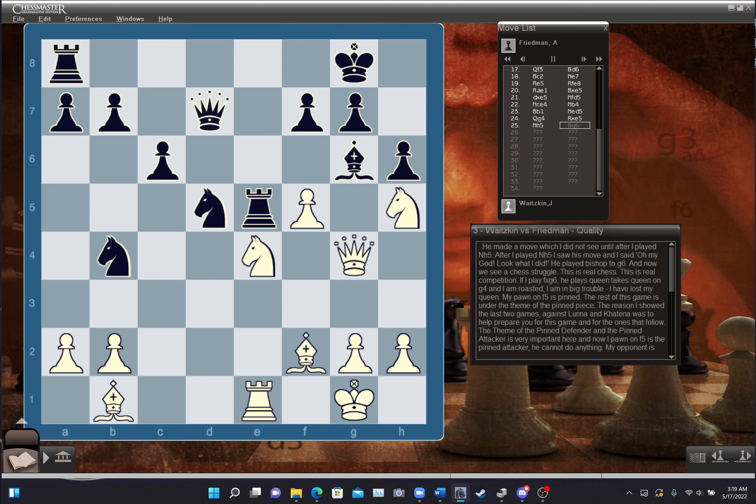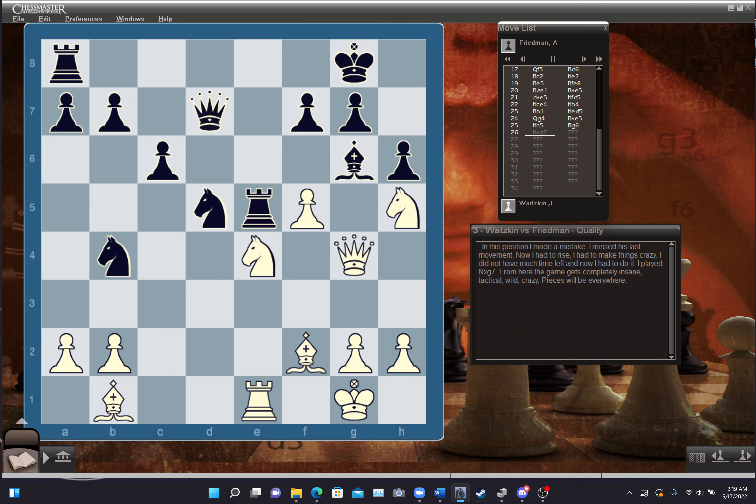After that, think about the moment. We've made 25 moves. I have about 10 minutes on my clock. I missed that last move. When you miss a move, your heart starts to pound. You feel the moment, a little bit nervous, the heat of the moment. The moment when you make a mistake is the moment in which you have to rise as a competitor. That's what defines chess excellence and competitive excellence — the ability to confront the moment in which you make a mistake. I missed his last move, but now I had to rise. I didn't have much time left. I played knight takes g7, and from here the game gets completely insane, tactical, wild, crazy.